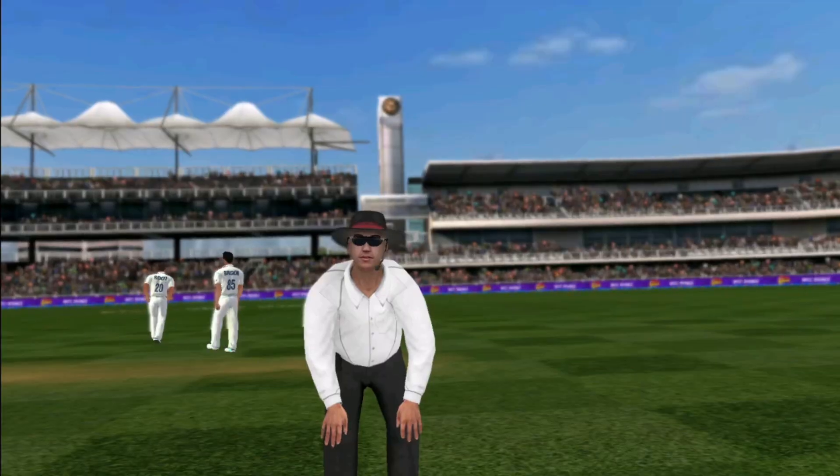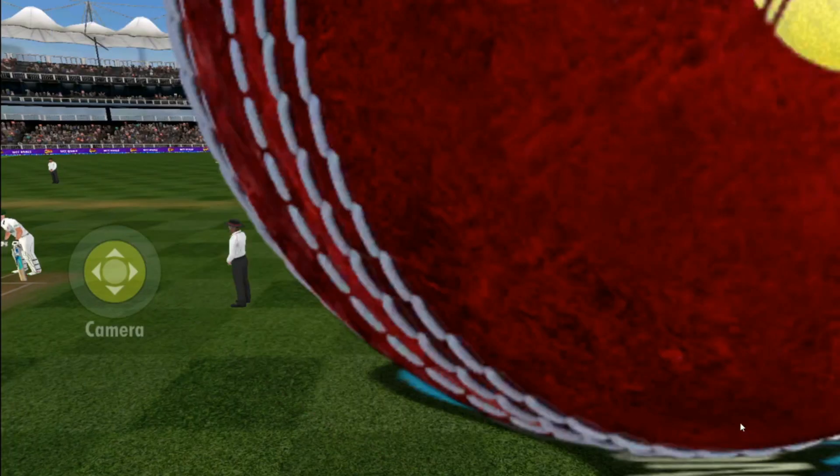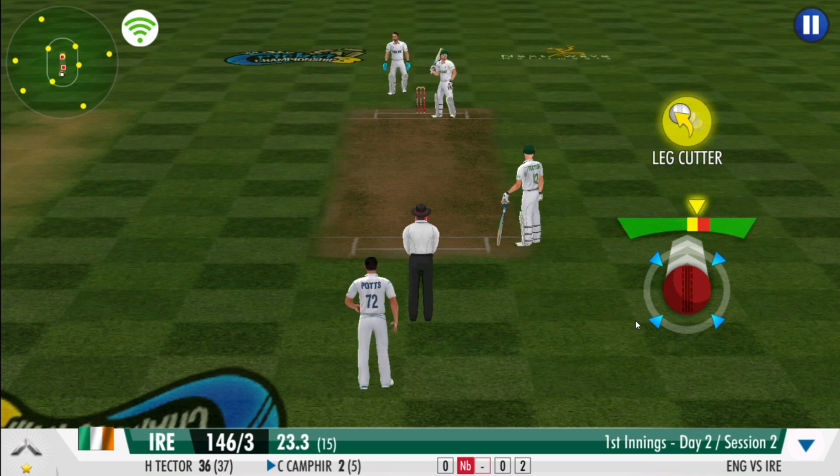Direct hit, and the batsman should be in trouble here. Bowler goes up — umpire, let's have a look at what he says. It's a no. Two runs — that's sensible cricket.